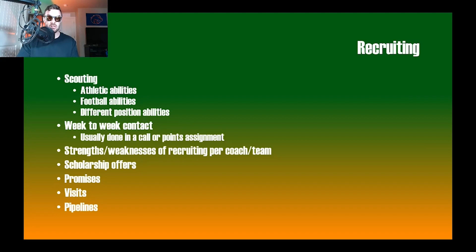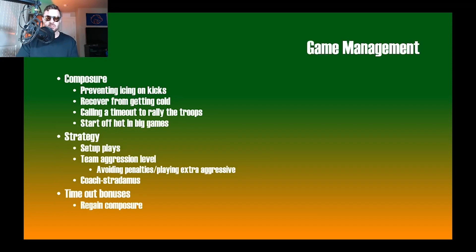Certain positions are strengths or weaknesses for specific coaches and programs. The game had a play-style feature affecting your ability to attract certain recruits. A real-life example: Mario Cristobal is one of the best offensive line recruiters — people remember Penei Sewell at Oregon, and Cristobal's reputation for recruiting O-linemen has Miami excited. Coaches also need the ability to offer scholarships, make promises, schedule visits, and establish pipelines — all key aspects of real-life recruiting.